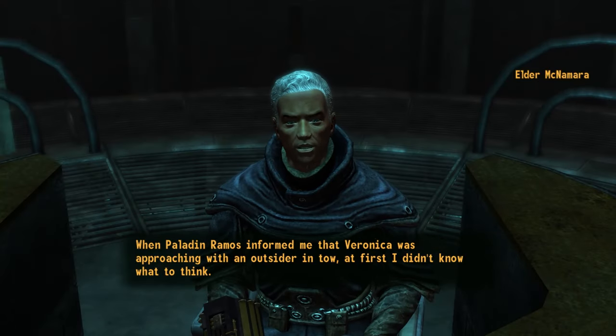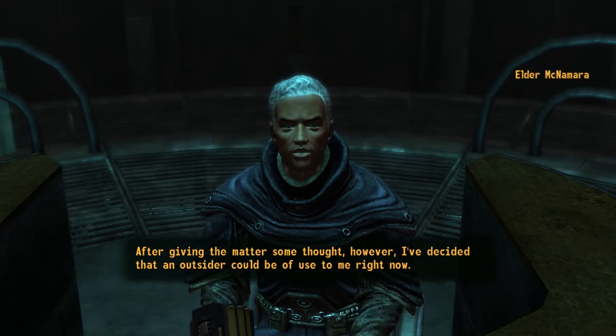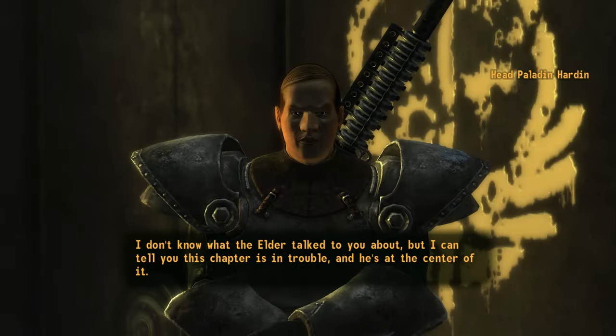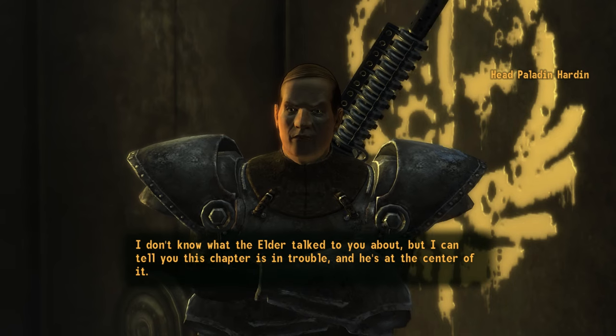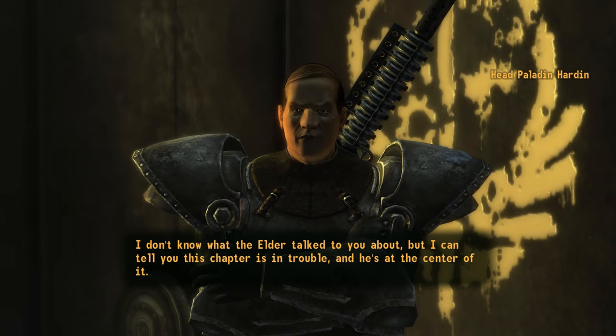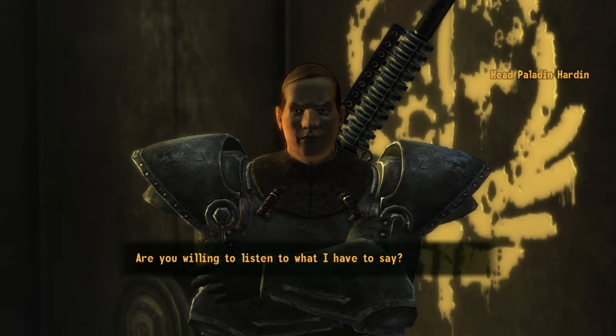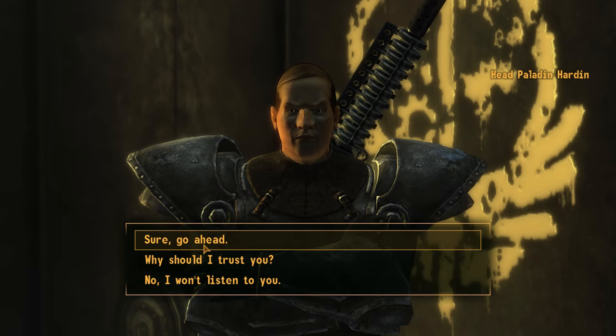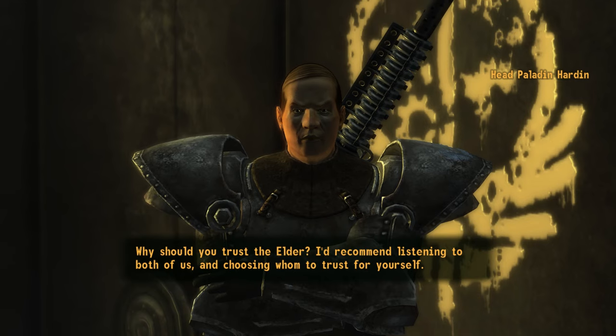Now the real quest begins. Elder McNamara will ask you to find three Brotherhood patrols that went missing. As you are leaving, Paladin Hardin will ask for your help in removing McNamara as Elder and installing himself as the new group's leader. You can side with either McNamara or Hardin and still get power armor training.